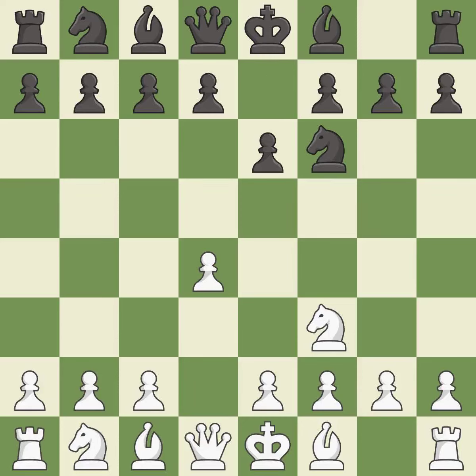e6 prepares the d7-d5 pawn push while also opening up lines for the dark-squared bishop. c4 gains space on the queen's side and center, and prepares to develop the knight to c3. This strikes at the center with a pawn, fighting for space.